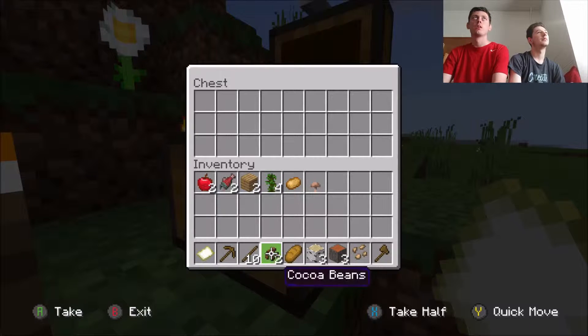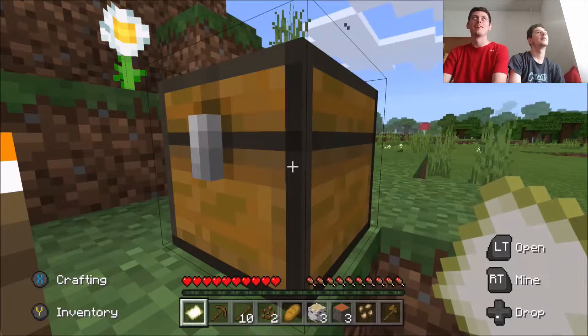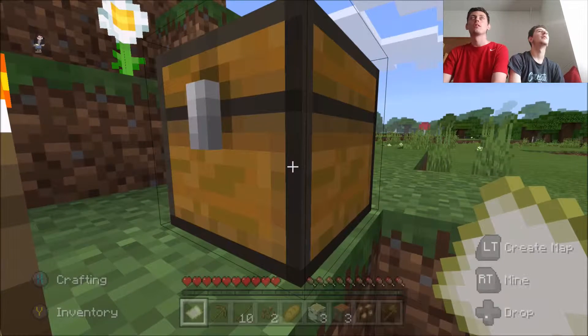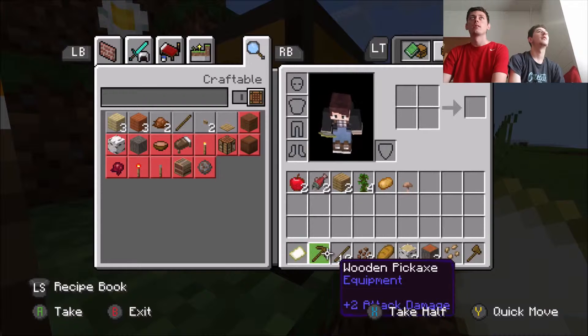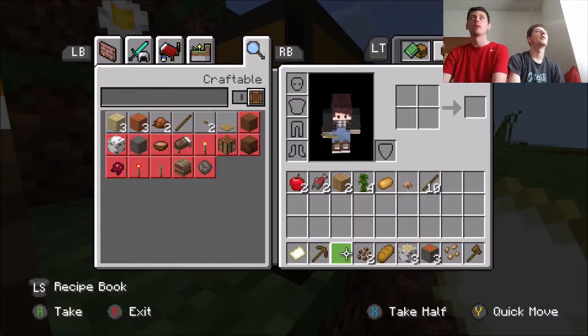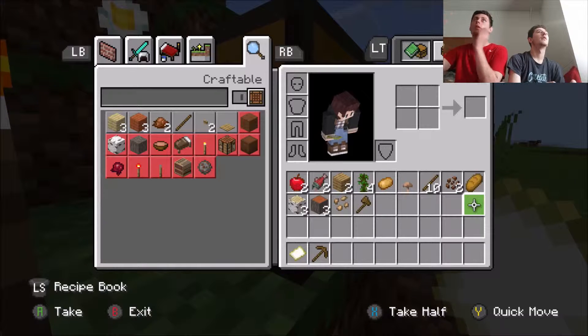Press B. Press start. Go down to all your stuff, like your steaks and stuff. Go aside. Keep the bread. Get rid of the bread. Go grab the axe and put it down there as well.